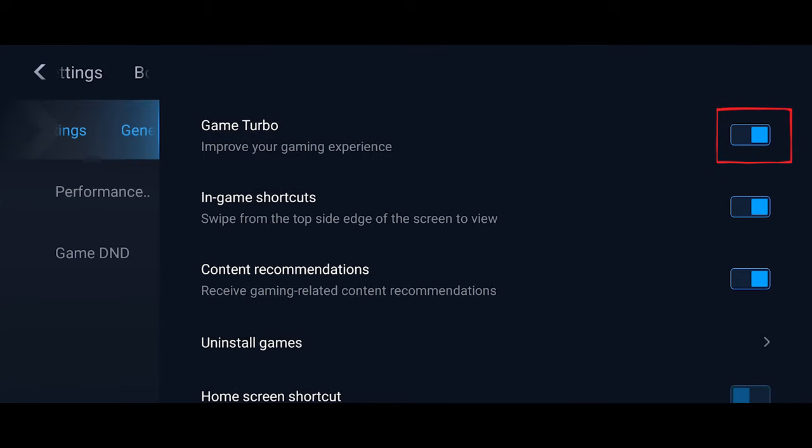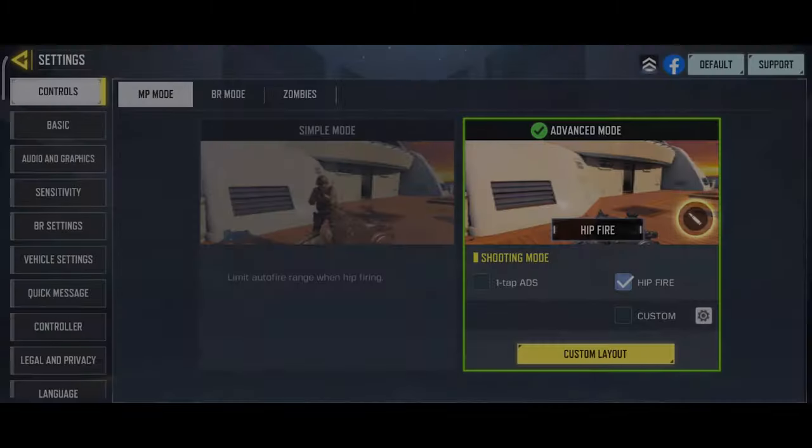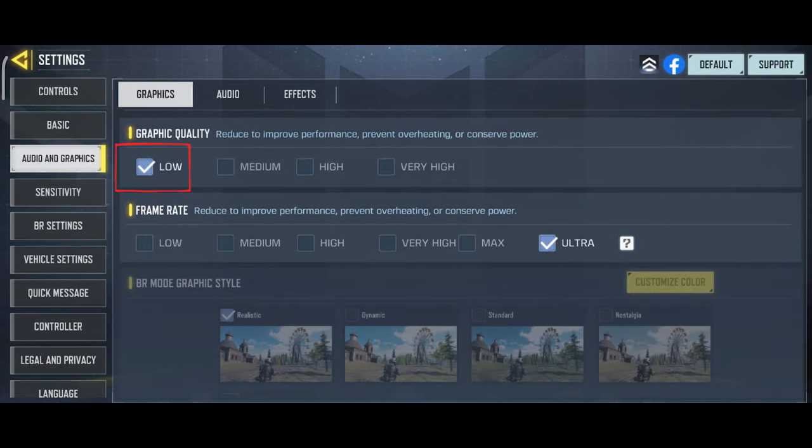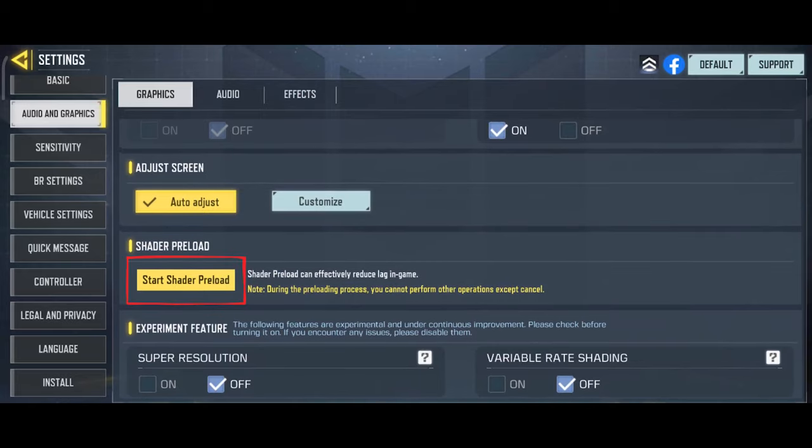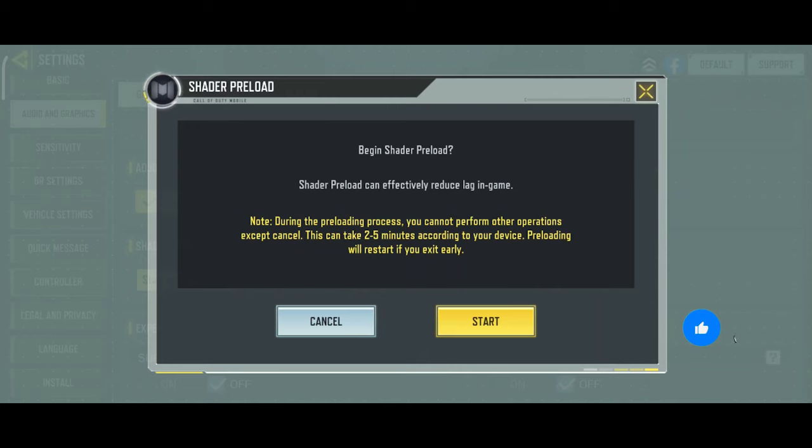After that, go to the Call of Duty Mobile settings, then go to Audio and Graphics. Set the graphics quality to Low and the frame rate to the last option, which is usually Ultra. Then scroll down and select the Start Shader Preload option and click on Start. Once this process is complete, click on Start again to re-enter the game.